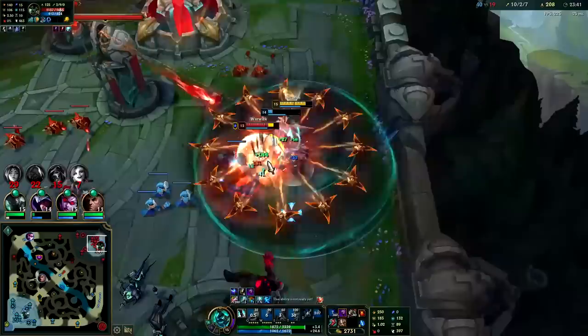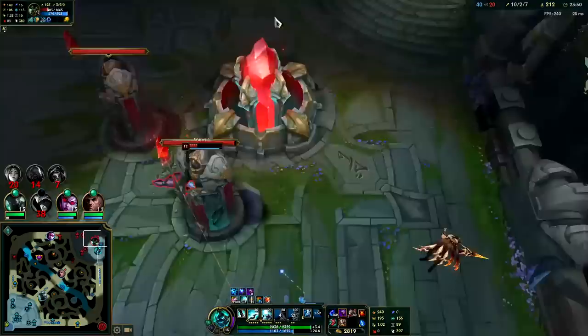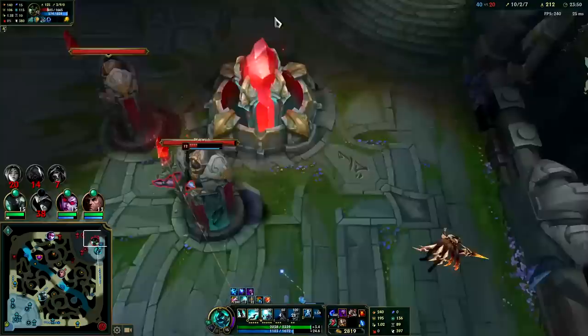I have my Jaksho and Conqueror both fully stacked. Warwick is going to have his Lethal Tempo fully stacked here. I gotta leave — I can't fight them underneath two turrets, it's not going to work. Getting our Muramana here in a moment and they quit.